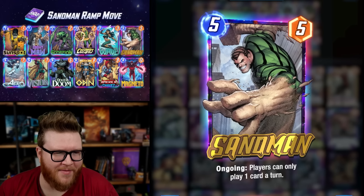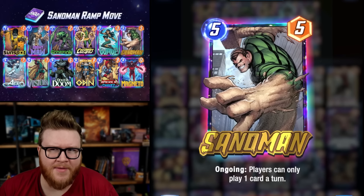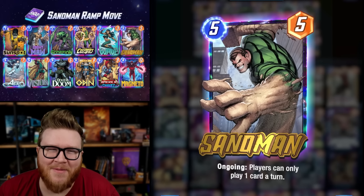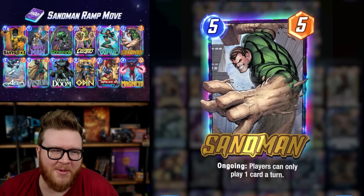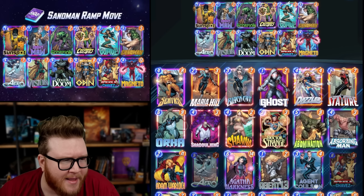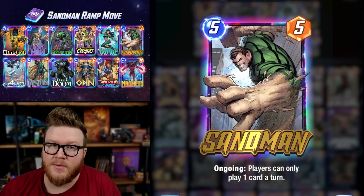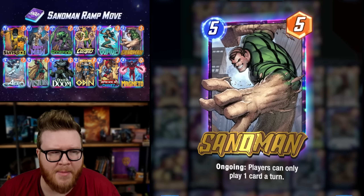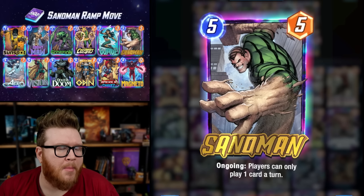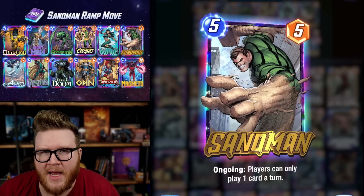Sandman got a buff going from a 4/1 to a 5/5, but was it enough? I think it was enough of a buff. We've got some early data rolling in on various Sandman Electro Ramp decks that all look a lot like this — they often have about nine to ten cards in common and they look solid. They're not going to be the best decks in Marvel Snap, but this will be a really solid, viable ladder-climbing deck.